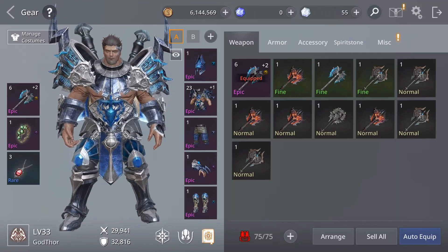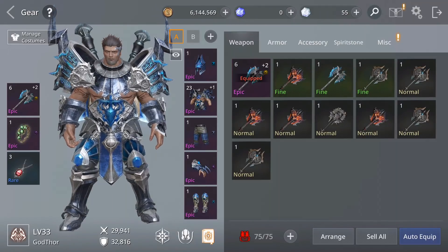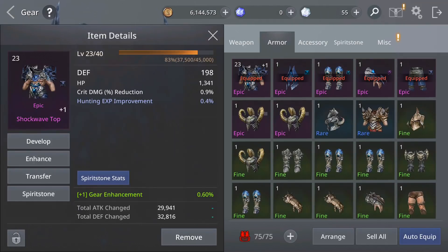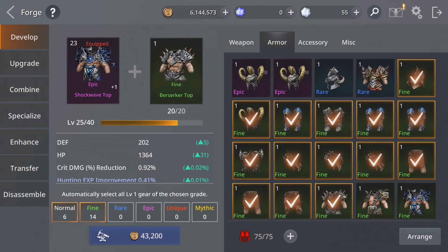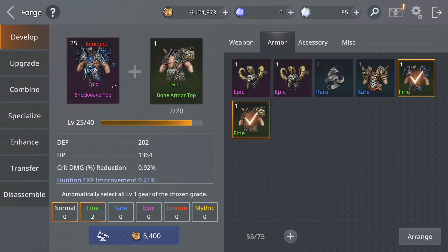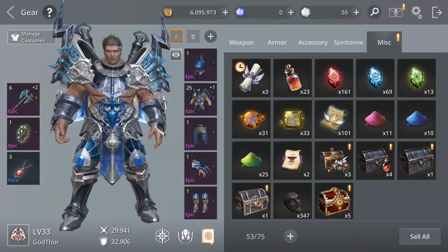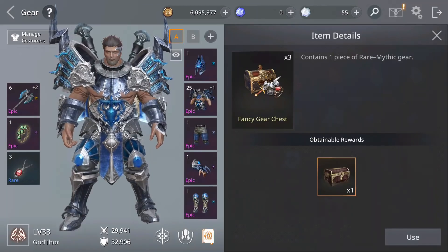That's one very good way to get gear, experience, and gold so you can level up. There is also another way to get materials. But first let's try to make some room and try to level up. Also remember to get this — I got it from login reward. Fancy gear. Let's use it.